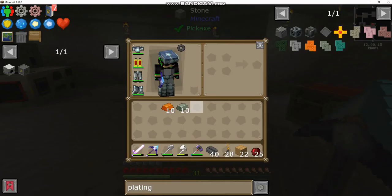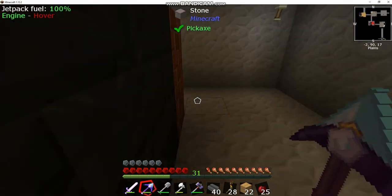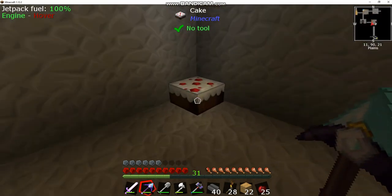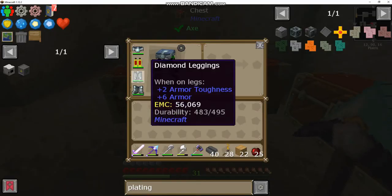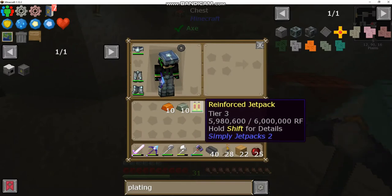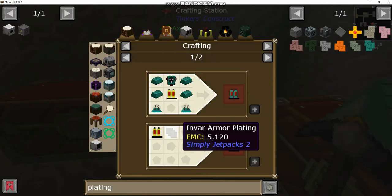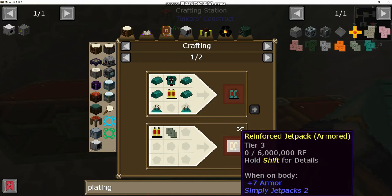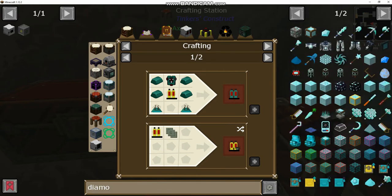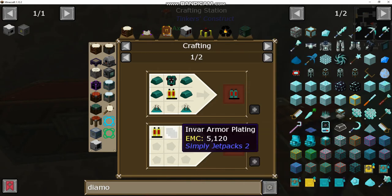Let's get to the meat of this episode, which is our jetpack. We made this last episode so we can fly now, and it's pretty good — lasts for a while. The only downside is we were wearing diamond armor which gave us a lot of armor durability, and the jetpack gives us none. Wearing it instead of a chest piece puts you in a poor position for armor. However, there is a way around that: you use your jetpack with some plating and can upgrade it to have armor — this gives us plus seven armor. A diamond chest piece is plus eight armor and two toughness, so it's only slightly worse.